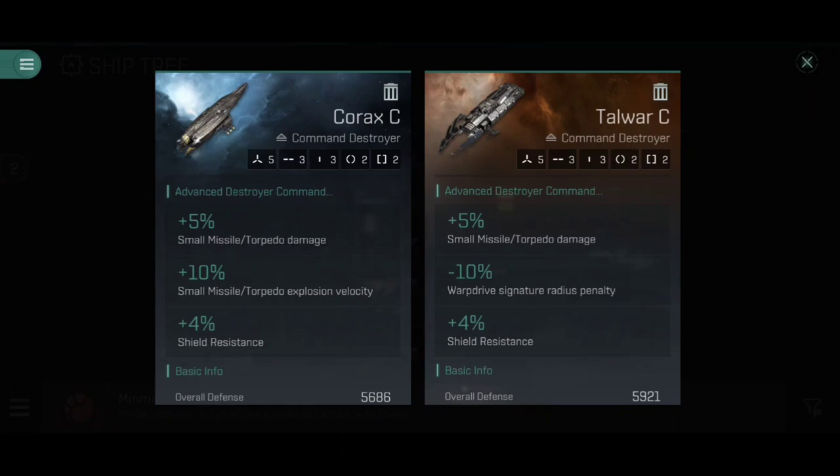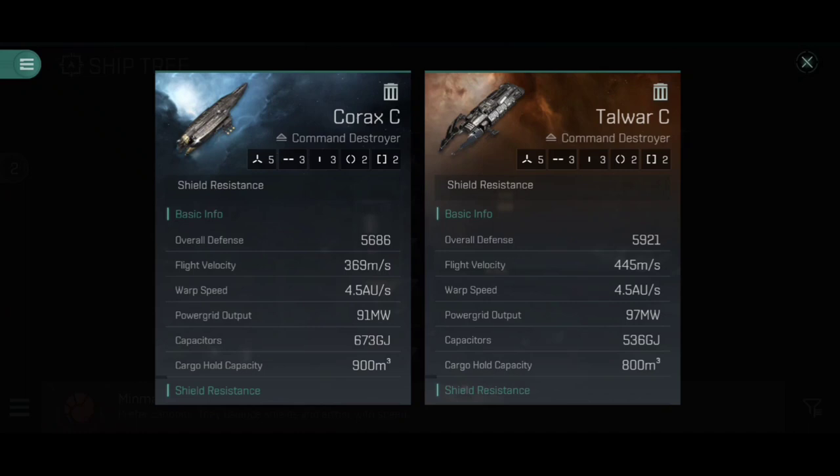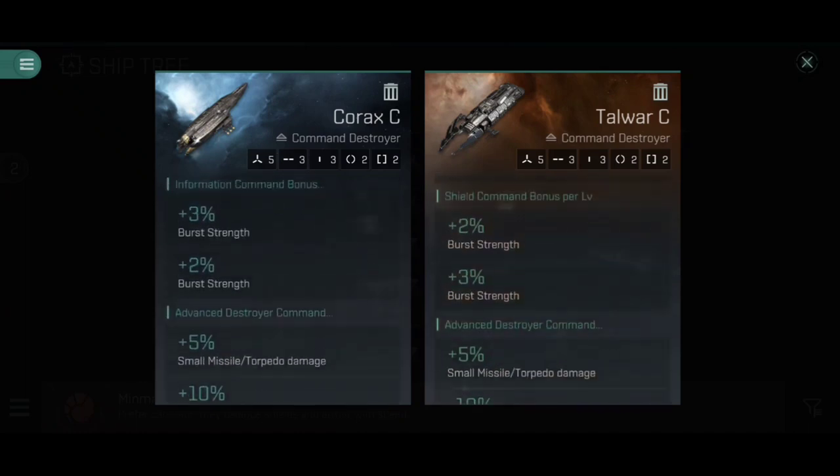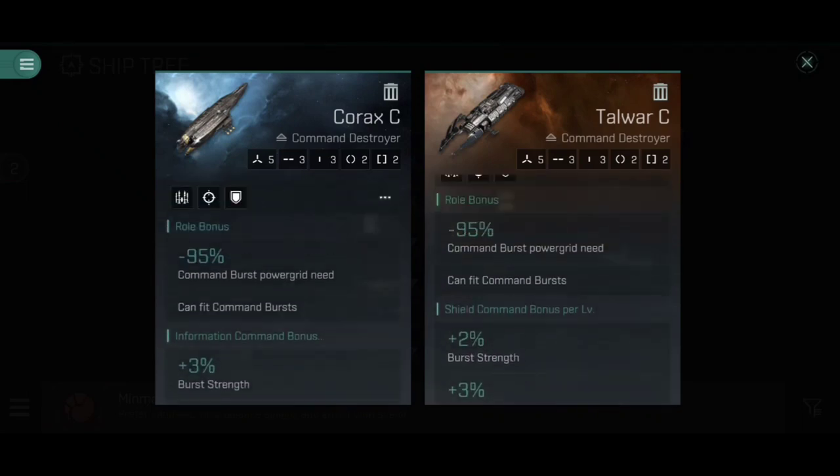Moving into Advanced Destroyer Command, you'll see that both of these get a 5% increase per level to Small Missile Torpedo damage — 25% at full training — plus 4% Shield Resistance, 20% at full training. Then either a 10% increase to Small Missile Torpedo Explosion Velocity, which helps hit faster moving ships, or a 10% reduction to Micro Warp Drive Signature Radius Penalty, giving 50% less bloom when using MWD. Stat-wise, these things are fast and also surprisingly small for a destroyer. I do expect some of these stats will change, but I just wanted to showcase what these destroyers do.